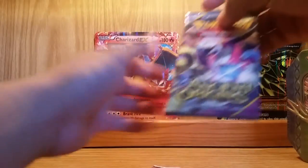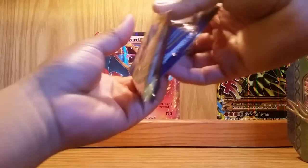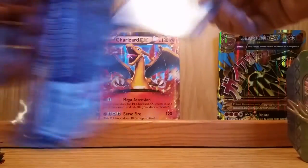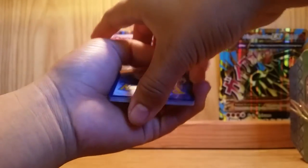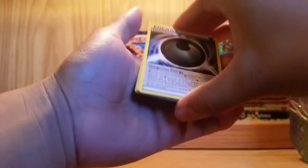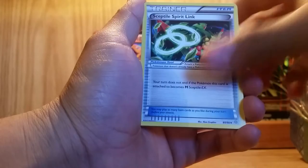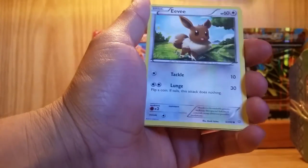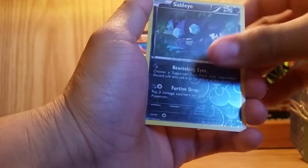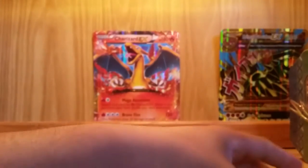Got a Hoopa on both of these — hopefully that's some good luck. Let's see what we get. We have a Special Energy, Rotom, Sceptile Spirit Link, NK, Combee, Relicanth, Meowth, Eevee, Reverse Holo of a Sableye, and a Gyarados Holo. Really nice card, got him a few times.